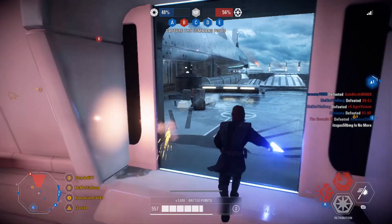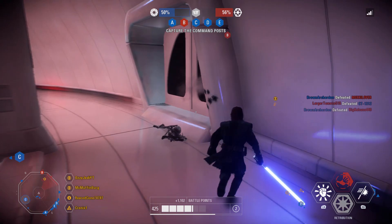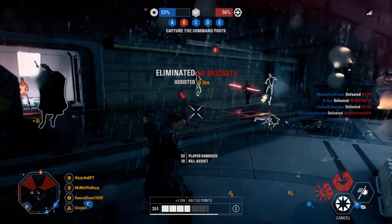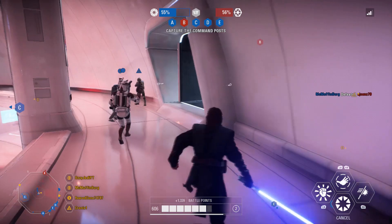Moving on to the number three spot is Kamino. Kamino is a really fun map and I have always really liked it. It isn't any different from how it is in Galactic Assault — it's pretty much exactly the same, minus the last phase. Some people might find that a complaint, but I actually like that. I really enjoy Kamino in Galactic Assault, so the fact that it's very similar for Capital Supremacy but just with different objectives and different parts of the map cut off — I really like that and it works for me.